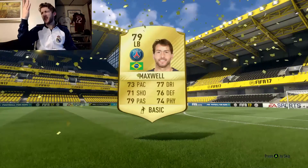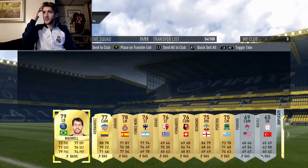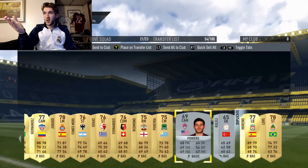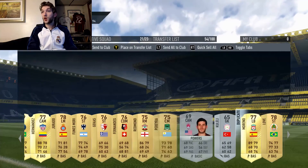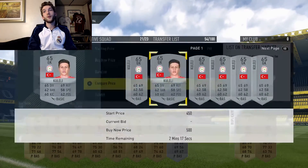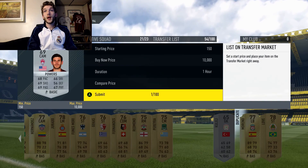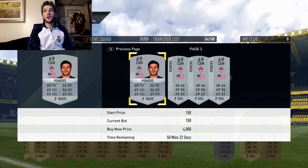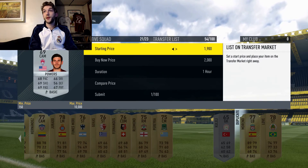Pack results have been pretty bad — nothing I can really sell. Maxwell isn't going to sell. Some of the Turkish players might sell because of the squad build challenge. There's a Pau from the MLS silver — MLS silver players sometimes sell for around 3000 coins because of the MLS squad build challenge, so that's better than nothing.